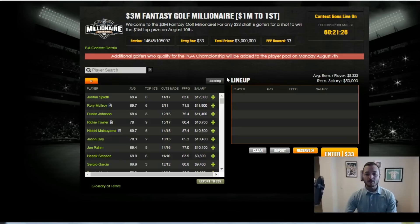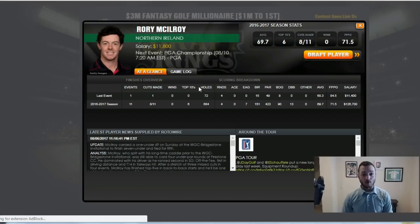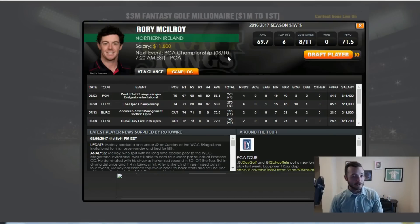Jordan Spieth is going for the career Grand Slam — playing out of his mind right now, playing really great. He will be chalk. Rory McIlroy will be chalk too. If you think you're getting Rory at any type of ownership premium, you are wrong. But that doesn't necessarily mean you shouldn't play him. Rory is coming off a T4 and a T5 in the last two times he's teed it up.